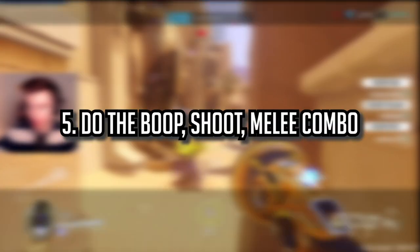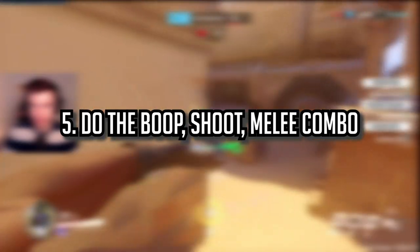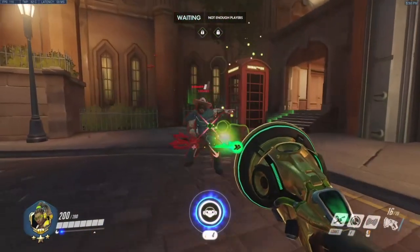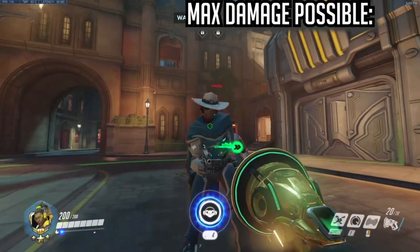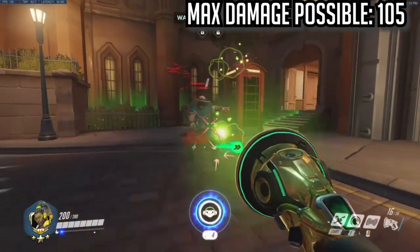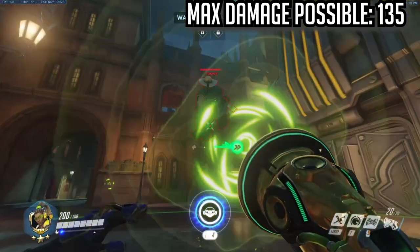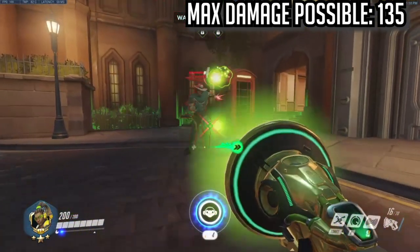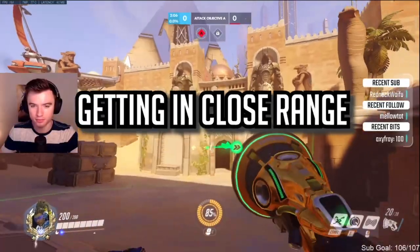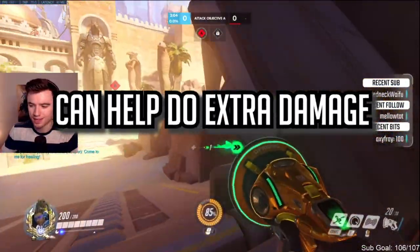Do the boop-shoot-melee combo to get the most damage on Lucio in a single moment. Boop someone in the air, giving them an easy trajectory for you to track. Then shoot your sound waves onto them, and when you have shot all four sound waves, melee to get an additional 30 damage done. Meleeing is quite important on Lucio, and getting in close range while doing this combo can help do extra damage.